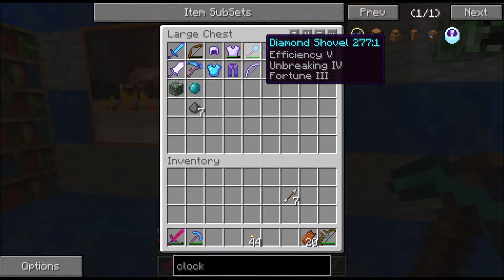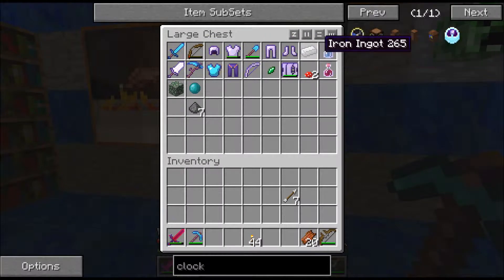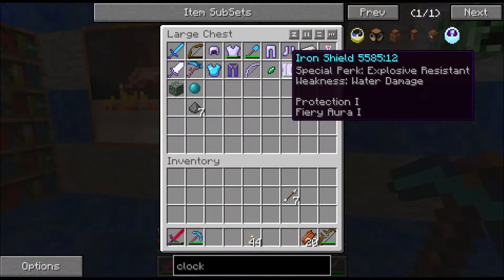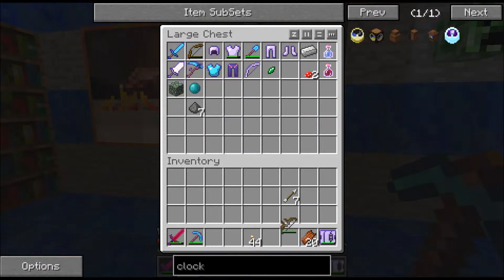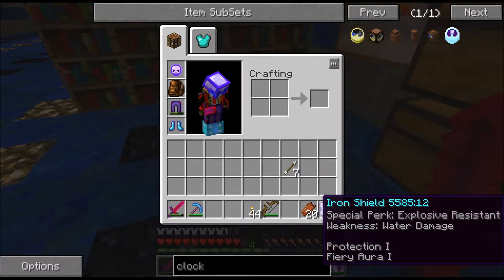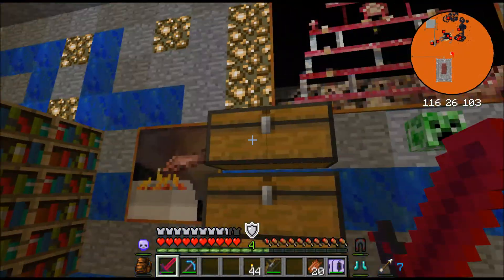We have that nice diamond shovel, which will be very good — we will definitely keep that. We lost our shield. Losing that living metal stuff actually really pisses me off — that living metal was probably the best thing to happen to us for a while. Luckily this sword isn't too shabby.